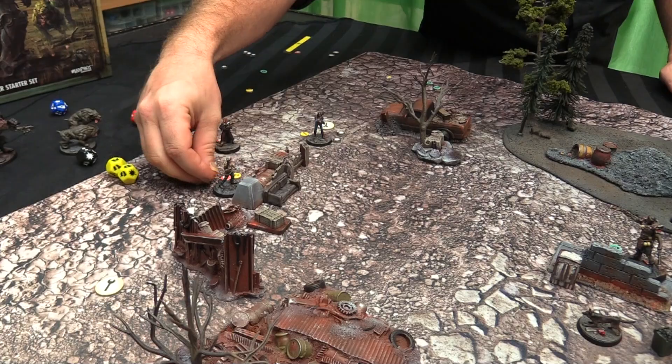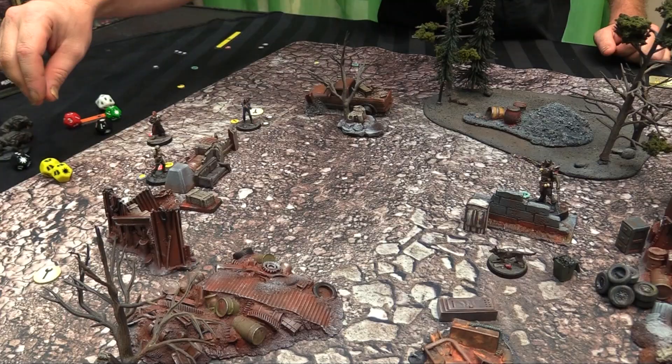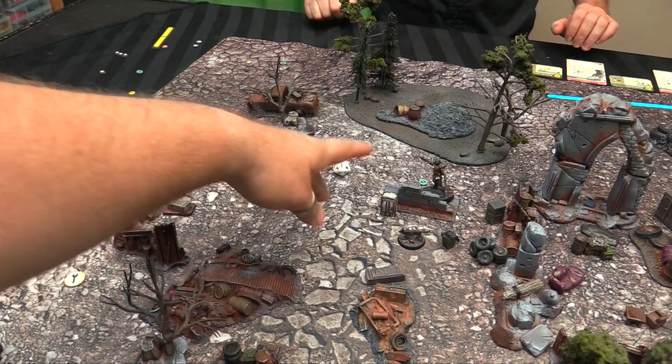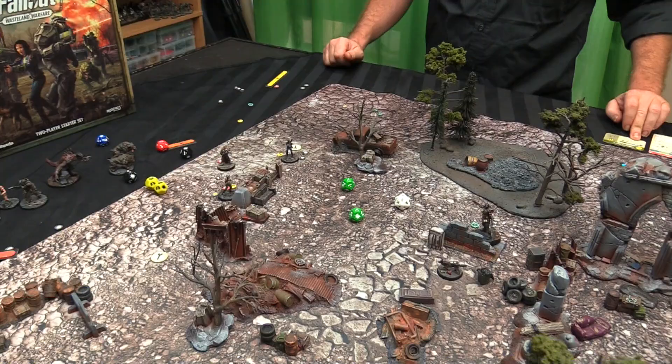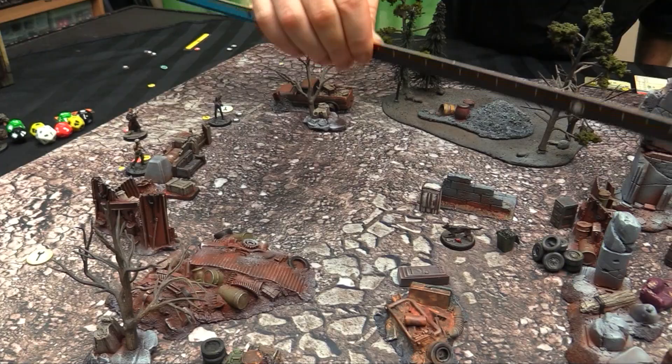Jason activates his settler with a ready marker. Shooting outside blue range, needing a 4 or less due to cover — rolls a 6 minus 2, a hit. Damage is 2, but the super mutant is in cover giving armor 2. He passes and reduces by 1, but that's still enough to kill him since he already had 5 damage on him. First action done; settler has a second action.